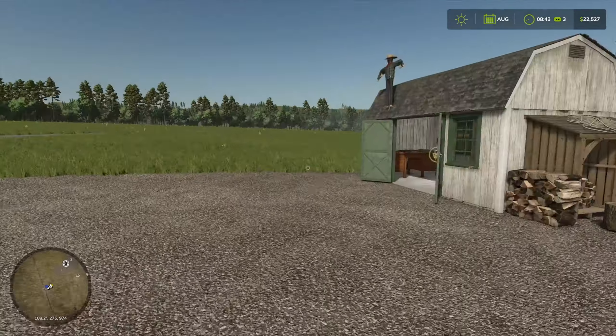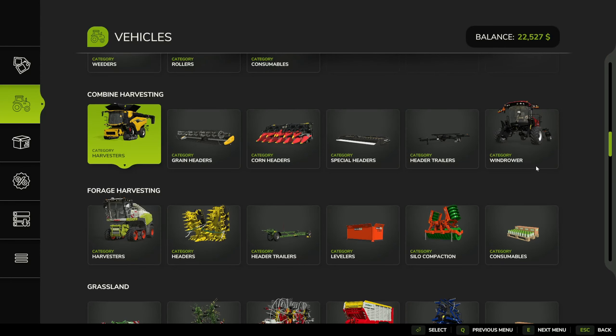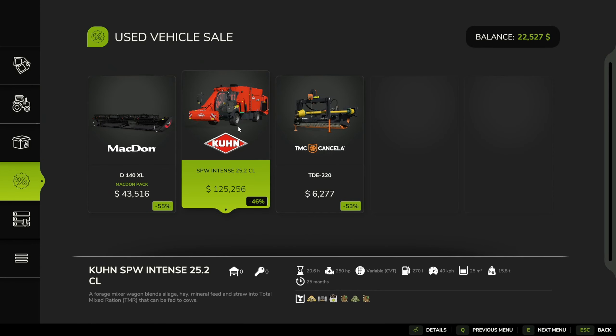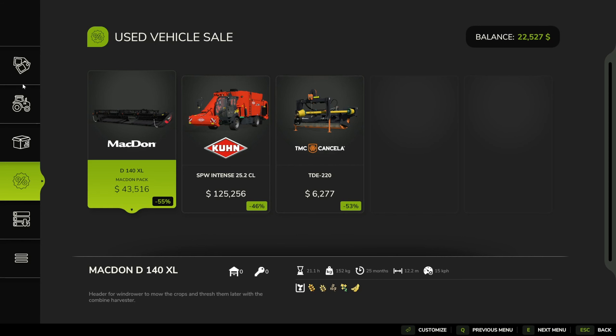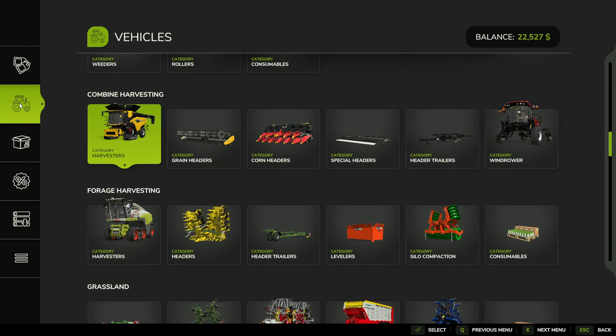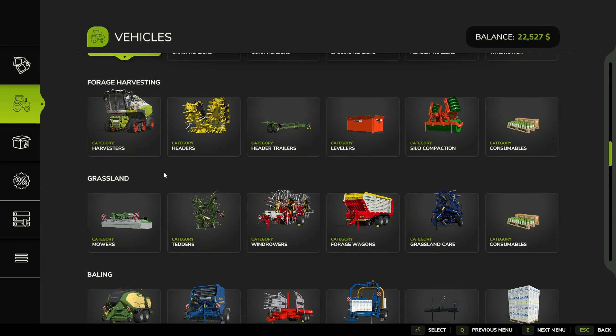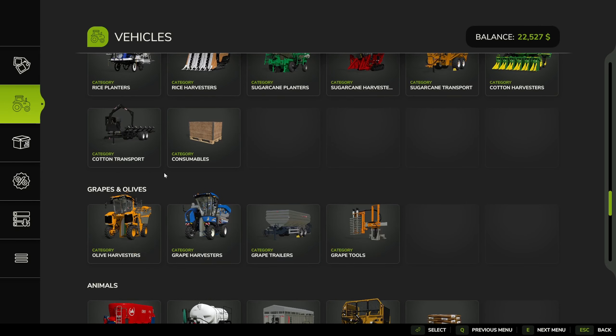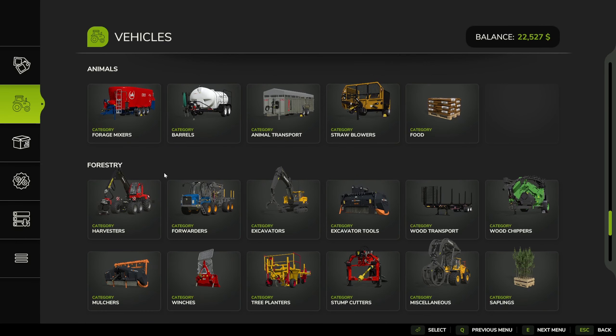Meanwhile, let's get over into the new tractor — I've never seen this one before. Not a bad little tractor really. I've got to change that stop-start thing to one of the settings. Now what we need is a trailer obviously, and there wasn't one in the shop. What's that — forage mixer? No, we want trailers.